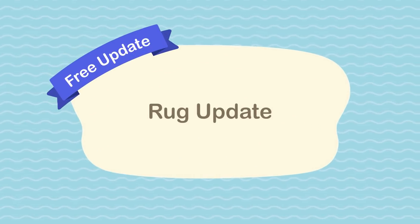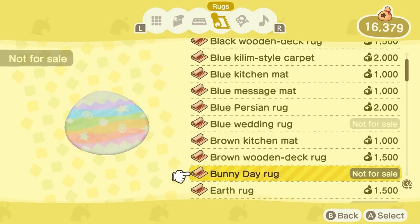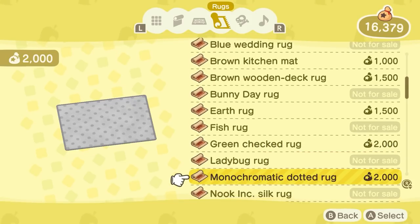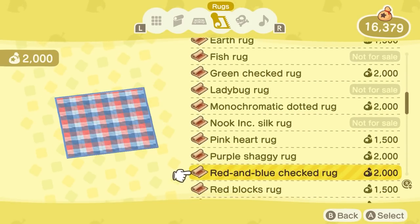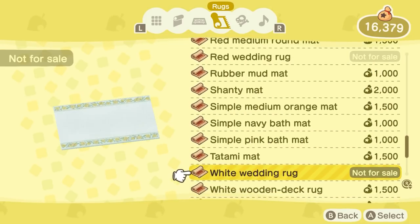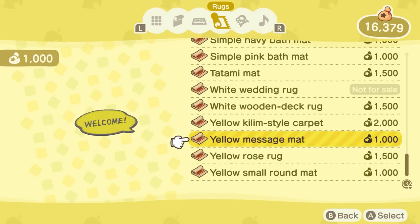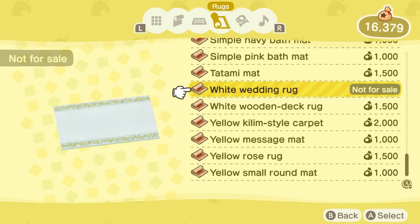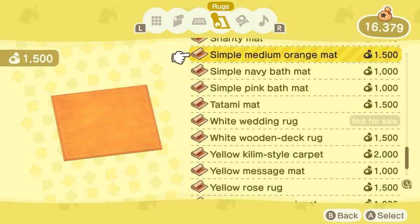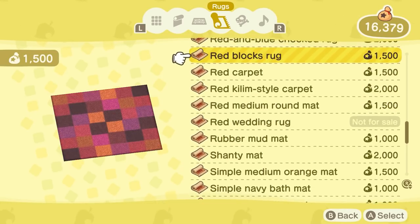The rug update. I didn't really know where else to put this, but I just want to be able to put rugs outside in my town. There's such a wide variety of super adorable and cute rugs that Sahara sells in this game, and there are tons that I could see fitting perfectly outside in my town. As we talked about in part one, if they did update to bring that top-down editing that's inside your house to outdoors in your town, I'd love to see the ability to place rugs outdoors as well.